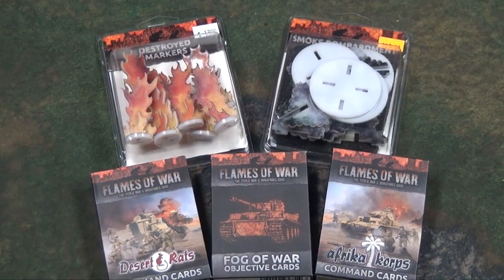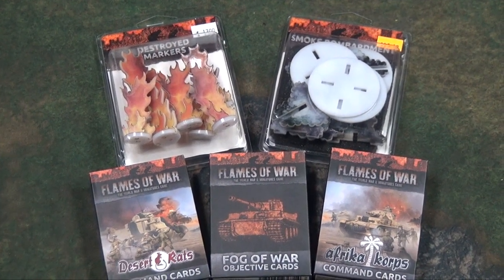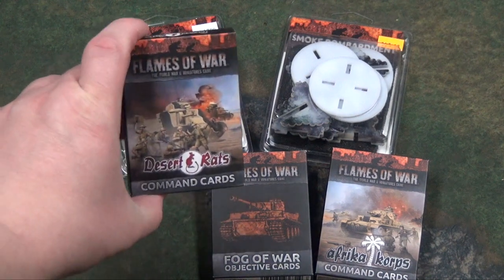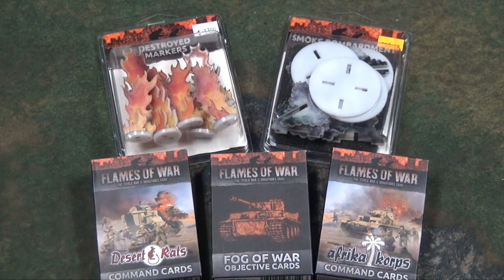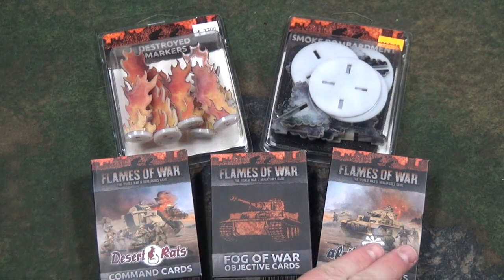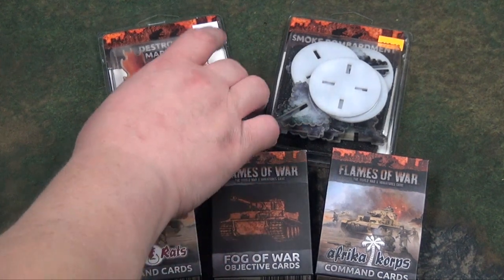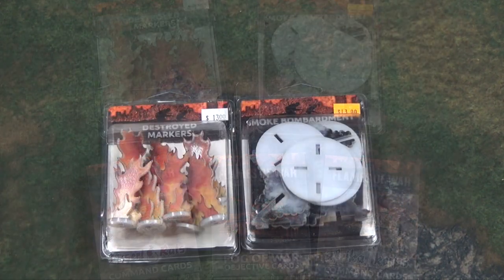Right now playing Flames of War version 4, there's no shortage of accessories — every month there are new releases, and alongside new miniatures you also have extra products. Today we're going to take a look at the command cards for the Desert Rats and Afrika Korps, the Fog of War objective cards, destroyed markers, and smoke bombardment markers.